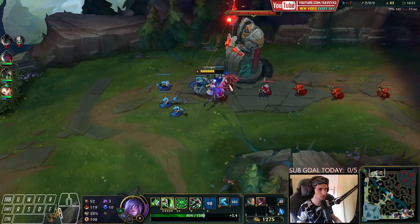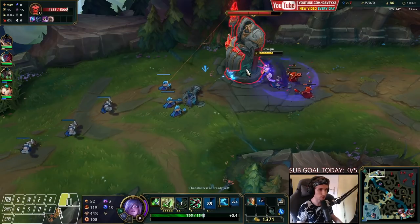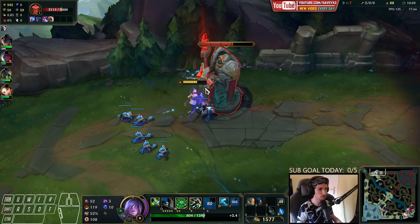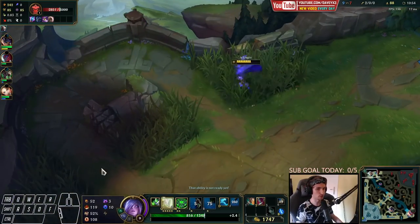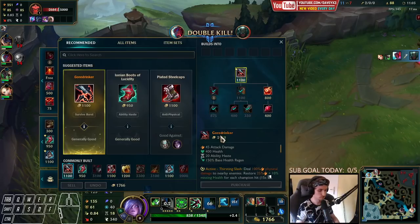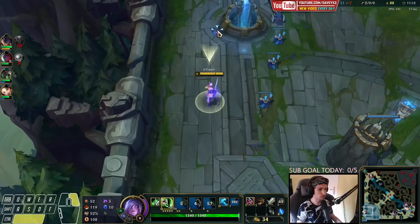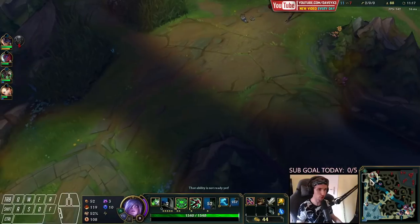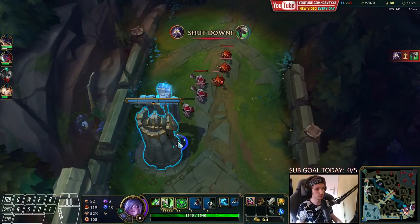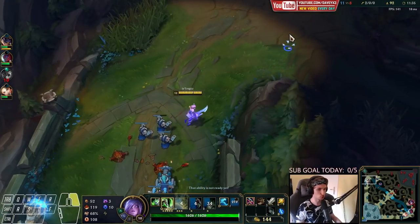Place a ward down here. I have to be very careful because Diana could be coming topside — okay, she's bottom, good for now. Now we take one more plate and then we go back, because this plate is very important — it's going to give me boots. We already have the Goredrinker but we have to get boots right now, otherwise we can't chase down Tryndamere properly. Especially now that Tryndamere has Flash and we don't. We want to avoid Tryndamere getting any gold in this game. If Tryndamere gets going, we have a problem.